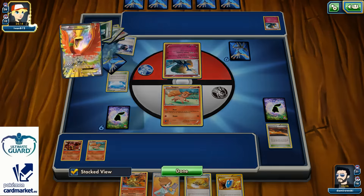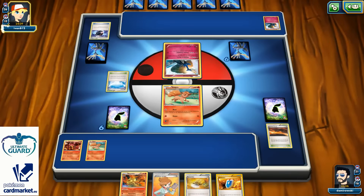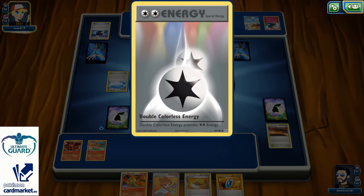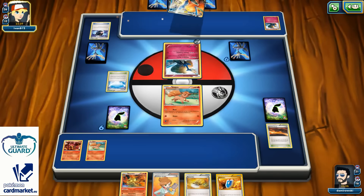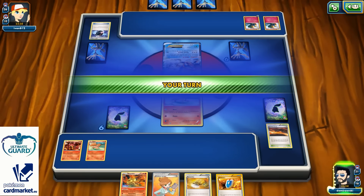He played Rainbow Road with the Ho-Oh EX. Rebirth — tails, luckily. There's a Keldeo EX with Double Colorless. Evolution, Double Colorless Energy, one Shaymini. And now it's my turn. My top deck...